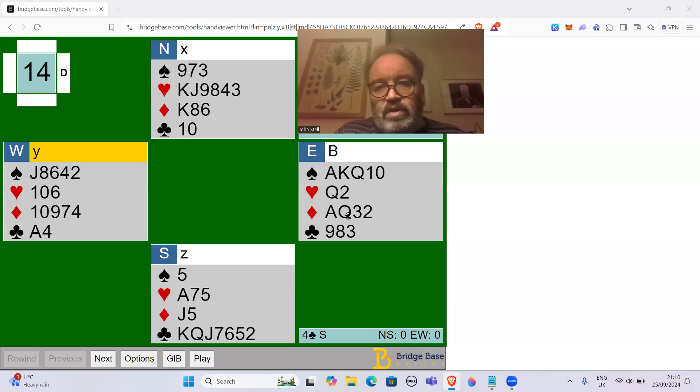You'd win it with the queen or the ace. As soon as they've led the jack and we've got the ten, we know straight away that that jack is either a singleton or it's from jack-x. That's the other thing about that kind of lead — it really helps declarer play those cards in that suit. It just gives the game away, and by leading the jack on this occasion it would make four spades a walk in the park.